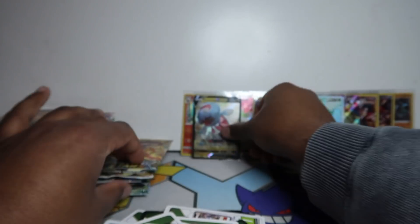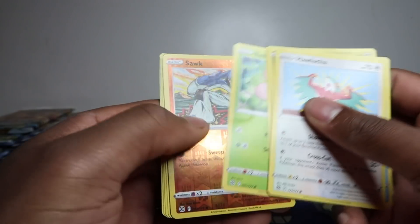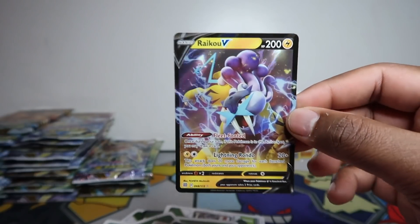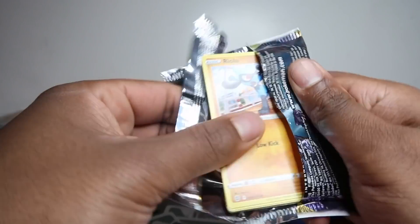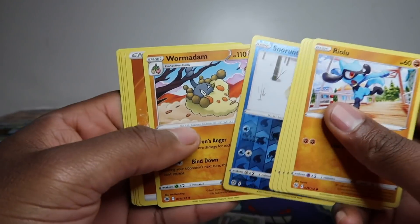The Snorlax WH Smith promo was pretty decent — you spend 10 pounds and got a promo worth seven quid, so you could sell it and make half your money back on the packs. Those were great. I think there was a gap since the Vivid Voltage Snorlax one — a long time without a promo at WH Smith. I also wonder if Argos stopped doing promos after the Raichu V — let me know if that's the same at your local Argos.